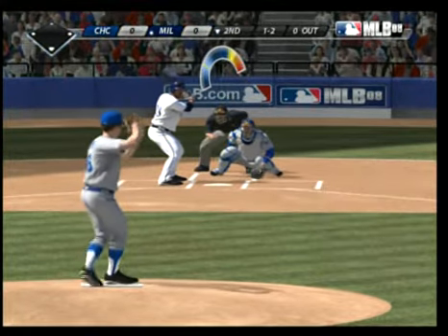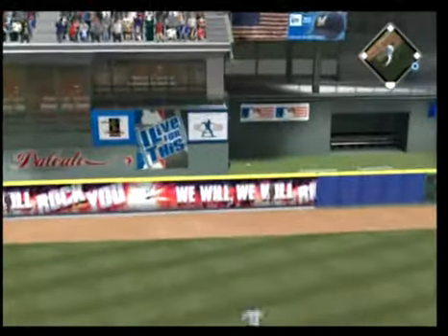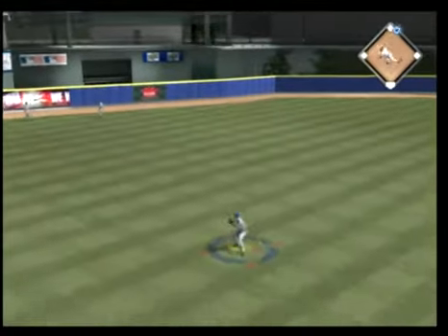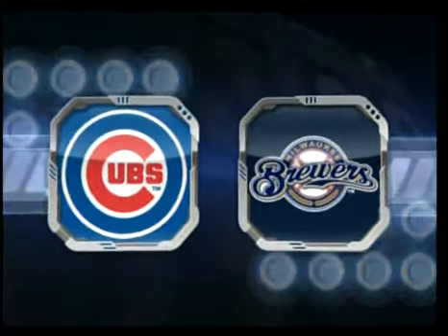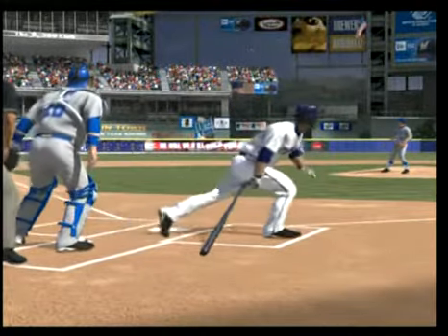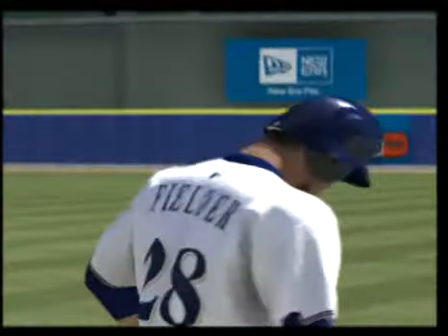Now here it comes. Swing and a liner toward the gap in left center — and that'll find the alley. Should be extra bases for Fielder. The relay not in time, and he's in there with a double. Well, this is a guy that strikes out a lot, and he had two strikes on him. But this is also a guy that has a high contact-to-damage ratio, and he comes through with two bases there.